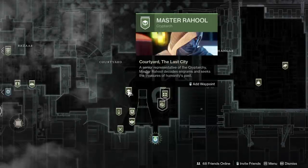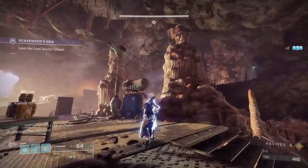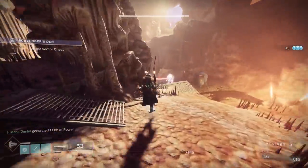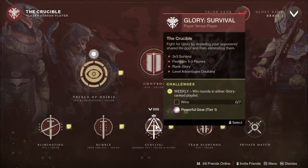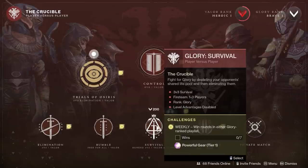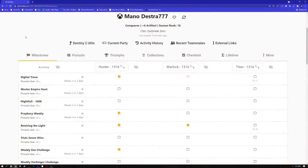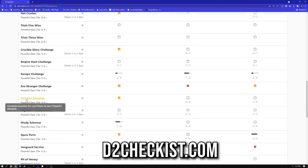There are two different types of powerful rewards: plus-three rewards, which are powerful Tier 1, and plus-four, which are powerful Tier 2 and Tier 3. Start with powerful Tier 1 rewards, then pursue Tier 2 and Tier 3. The reason is you don't want to receive a powerful Tier 2 helmet at 1263 and then waste a powerful Tier 1 getting a helmet at 1261 — that's a wasted reward. If you want to track what activities you need to complete, go check out d2checklist.com; it shows which activities you can still do for powerful gear and the power levels for each.